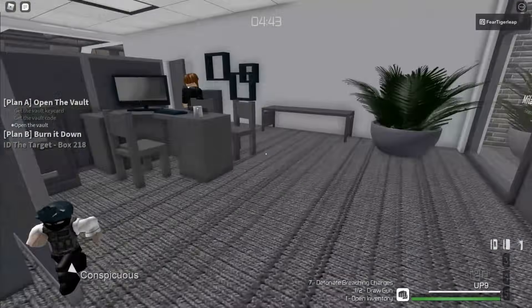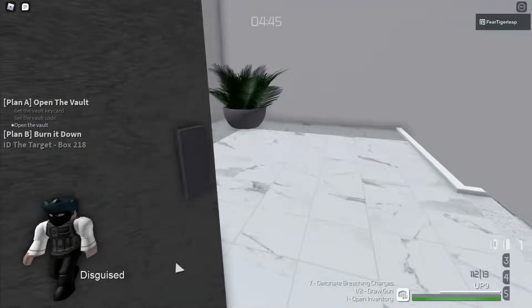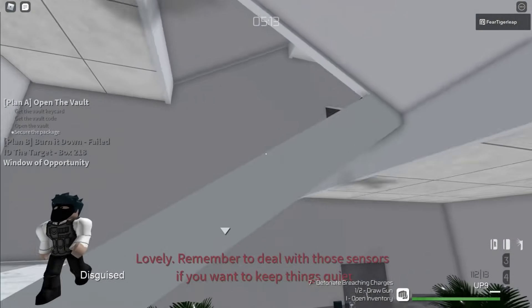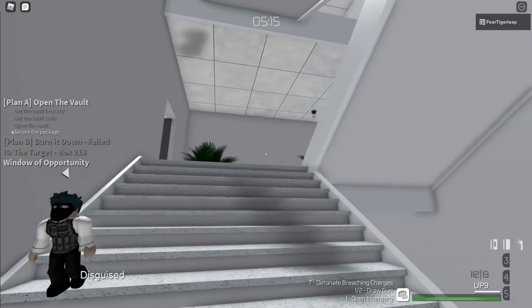Anyway, once you have the box ID, the vault keycard, and the vault code, it's time to open the vault. Go to this room and use the keypad to open the vault. Then go to this staircase and wait for about 30 seconds.